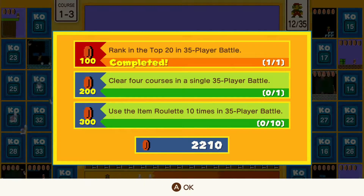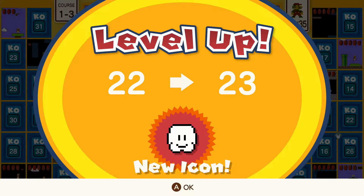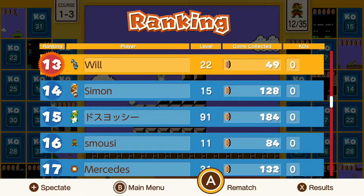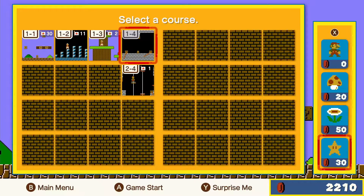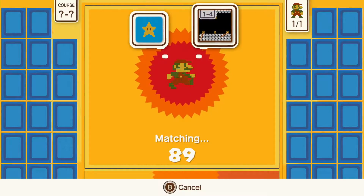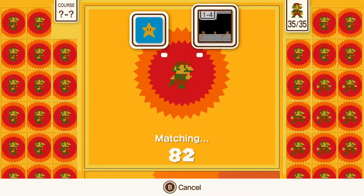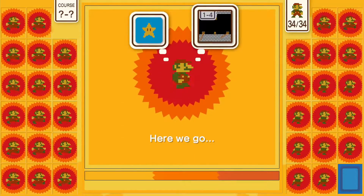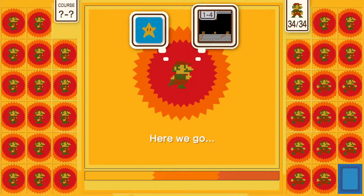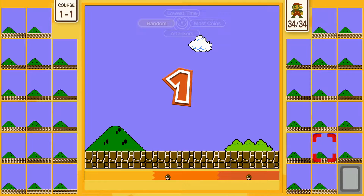It's still okay because we just completed ranking in the top 20 in the 35 player battle for today. We're leveling up from level 22 to level 23 and we got an awesome new icon which is a cloud icon - which looks awesome, I like it, I may change to that soon. I think I'm going to start off with a star this time, I kind of want to see what will happen. We're going to try some more times and hopefully everything goes well.